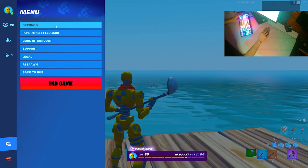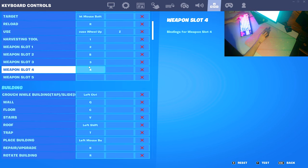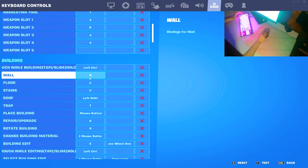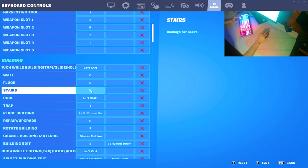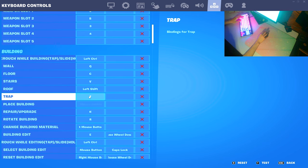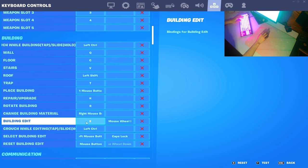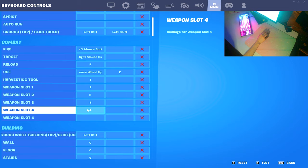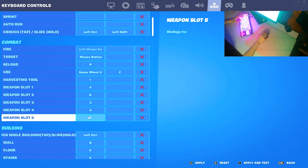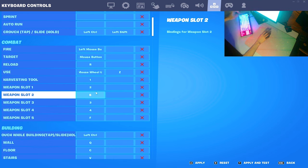If you take a look at my Fortnite settings, you can see that I use Q for wall, C for floor, V for stairs, Shift for roof, and T for trap. For my edit bind I use F. Those are my building binds — super nice in my opinion.